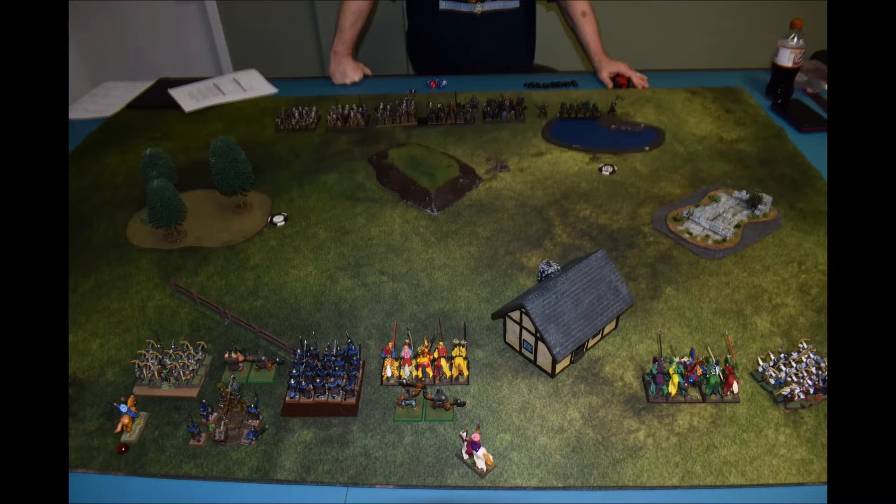That's my army — two mounted mages in the back, catapult to the left, a couple of ogres. Those are my old ogres I dug out from the shelf. My knights are on the far right, and the cavalry archers are on the far left. Across the board you can see his army lined up against me, all packed into the center.